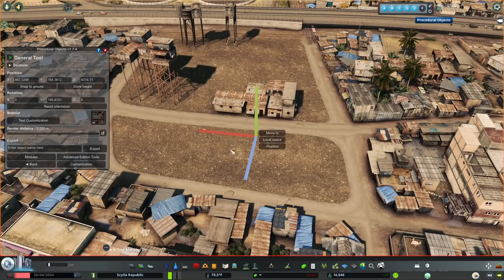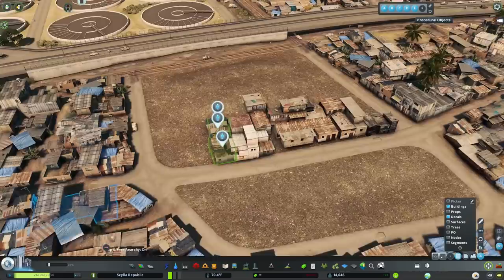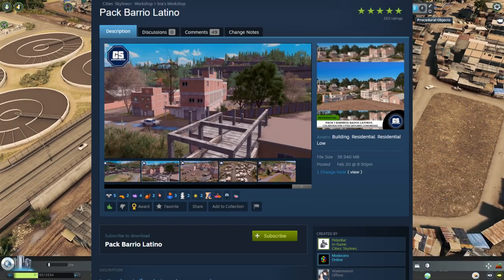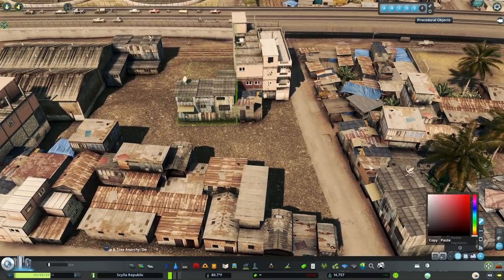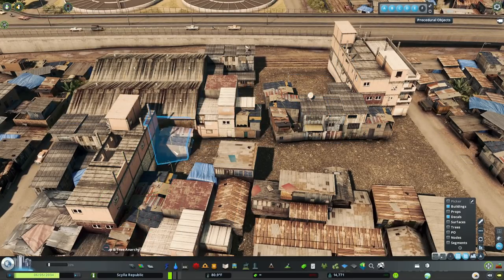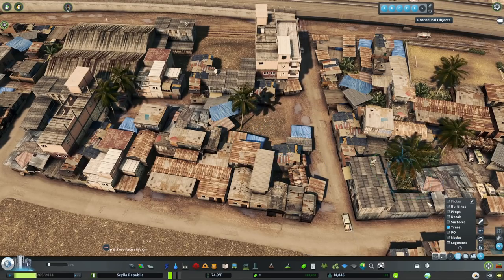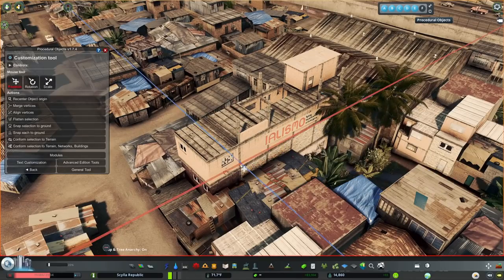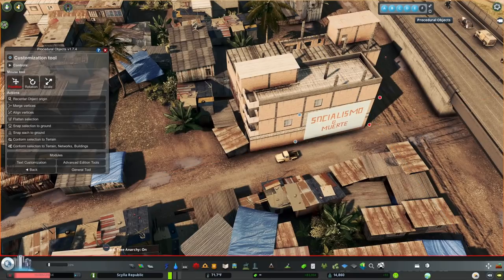Now over here I'm just kind of filling out a bit of the slum area that had also been left empty for a while. Nothing super unique happening here, except to say that this is the first instance of these Barrio Latino assets that got released a couple of months ago. These were made by the Latino Cities Skylines creator community — I think they have a Twitch page. Bastet is in deep with them as well, seems to be pretty good friends with them, and that is kind of how I got linked up with this set. They're a really nice set of buildings that sit nicely halfway between slum housing and city housing, kind of easing that transition a lot.